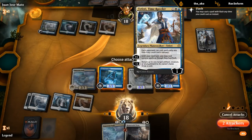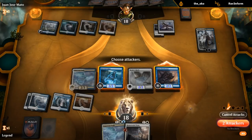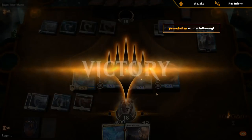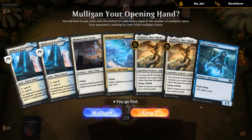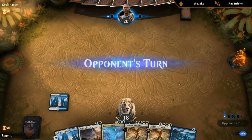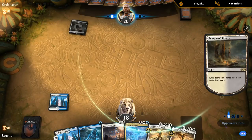They're playing sorceries at instant speed but it doesn't matter since all our creatures fly anyway. Put them to 14 — next turn I'd have 12 damage which doesn't quite kill them but gets close. We need another cheap creature and a third land. Double Sephara in hand is a little awkward. Temple of Silence — presumably the Kethis combo deck.